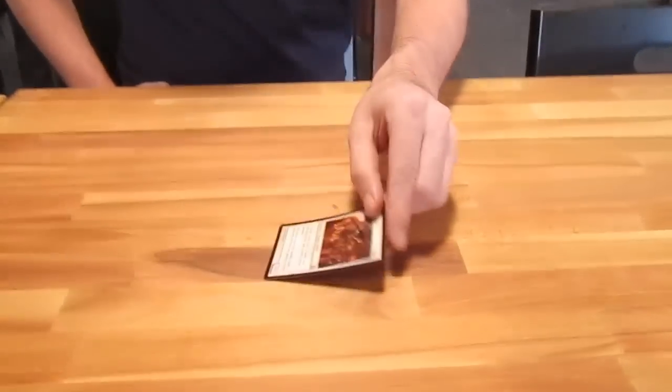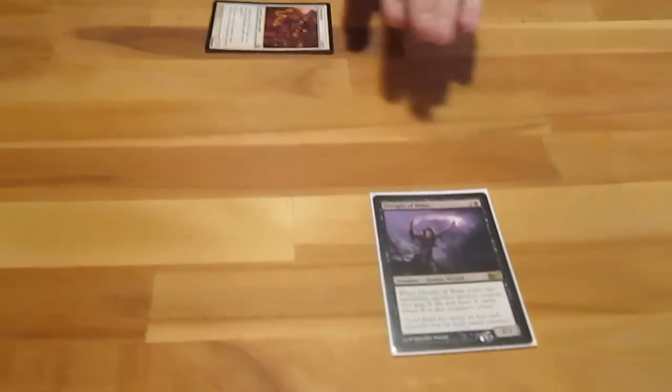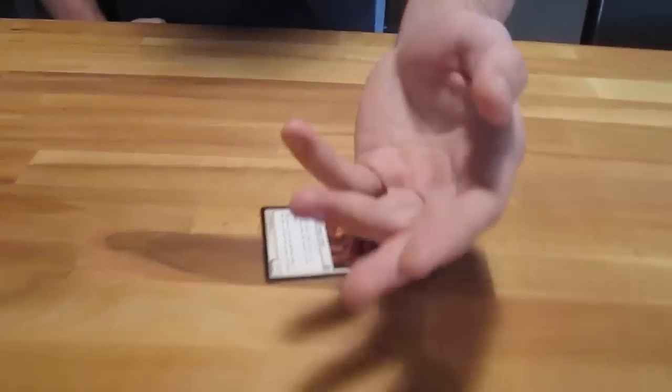What he actually does is he does first strike damage, and then if he survives, he does regular damage. So he does 2 packets of damage — 2 packets of 1 instead of 1 packet of 2. So for instance, if we attacked with this Fencing Ace and they didn't block, he would do first strike and regular damage, so he would do 2 damage to a player.